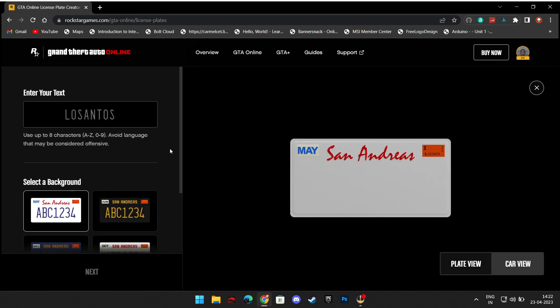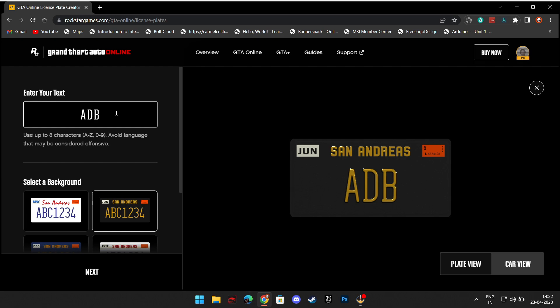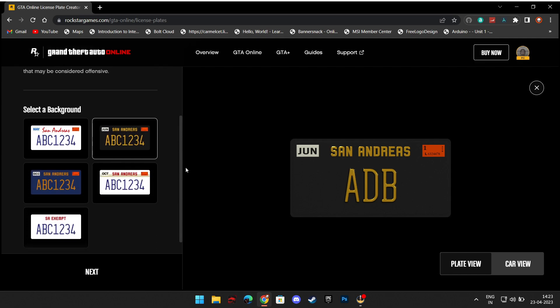In that page, you can see a box to type in any number or name which you want to choose as your number plate. You can also change the color of the plates to make it look matching to your vehicles.